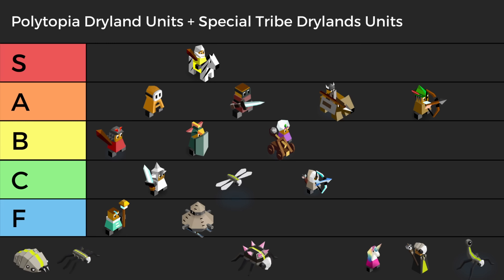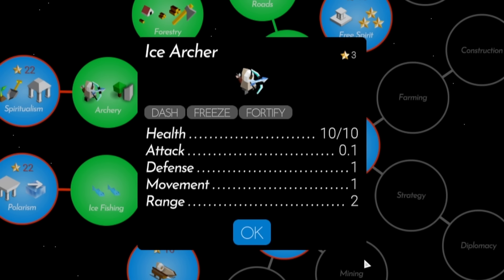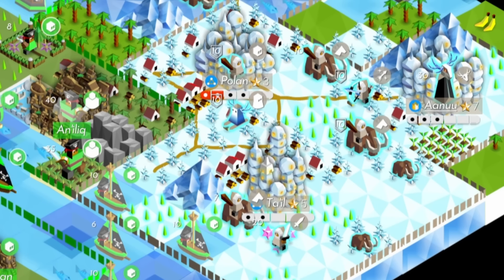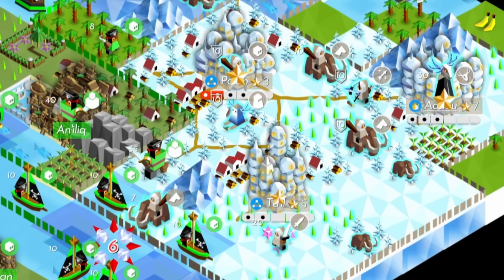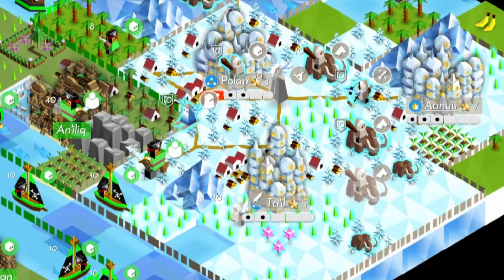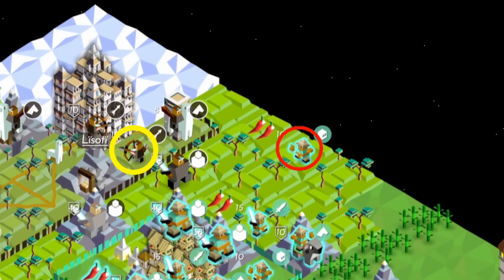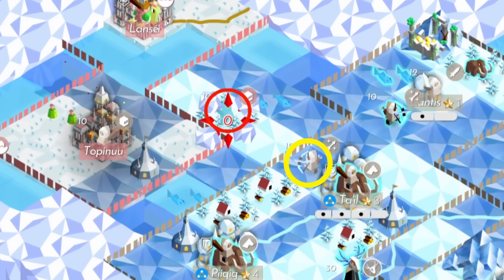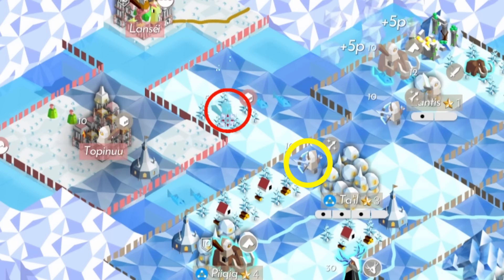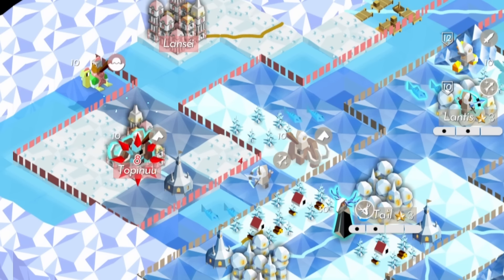Another C tier special unit is the Ice Archer. Ice archers freeze enemy units, which makes it easy for riders to take down a giant, but most of the time they just get in the way. Polaris has better units that can freeze and don't require going out of your way in the tech tree. Compare ice archers to a regular archer: against an enemy warrior, just shoot, then get a rider to kill with no retaliation. With the ice archer, you need another unit to get the same kill. Not the worst Polaris unit, but not that great either.